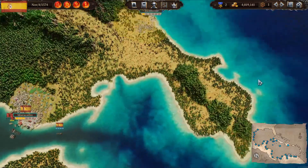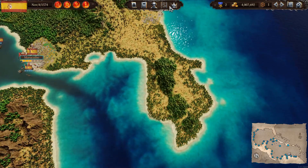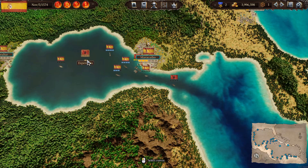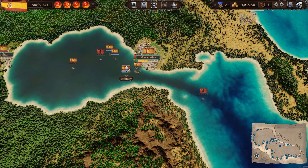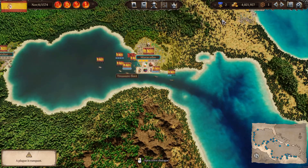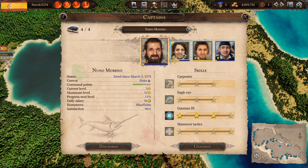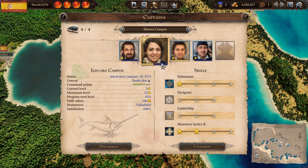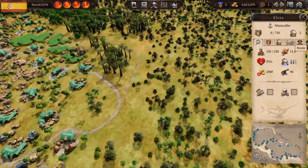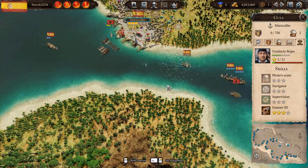Let me show you what I've done with my captains. I've actually assigned most of them — these three — to merchant ships, just so they can earn skills while trading. Maracaibo has the plague, which we need to address. I've assigned my captains to normal trade ships so they can earn skills, except for this one — I forgot to do him. He's right there near Maracaibo.